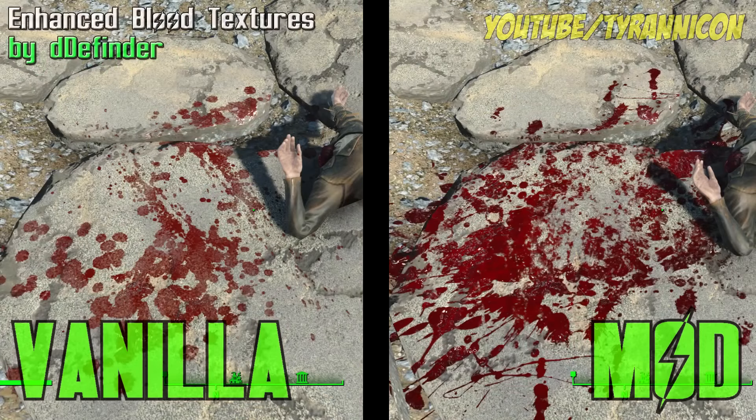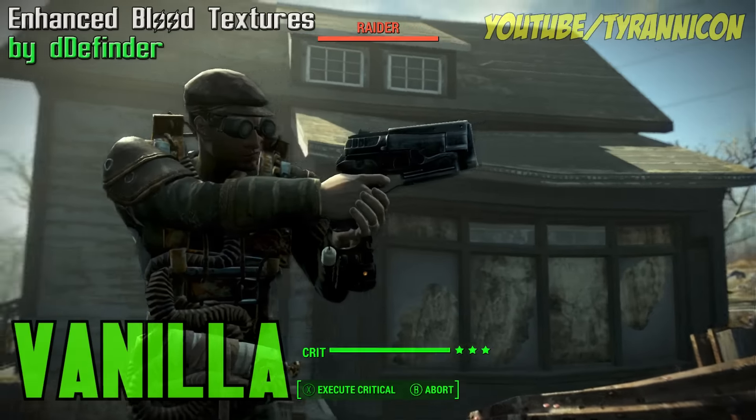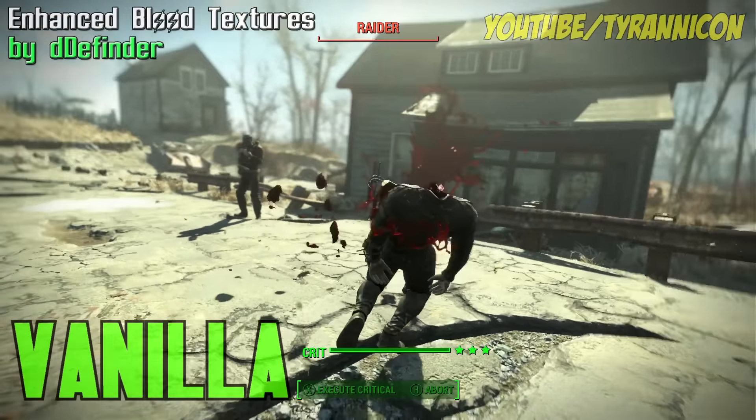And we have Enhanced Blood Textures by D-Definder. As you can see, it makes the blood a heck of a lot more realistic and splattery — makes it look a bit more realistic in general. The blood in the vanilla game looks a bit fluorescent to me. This also has an optional file to reduce the amount of blood that appears on screen when the player is shot. So if you don't like it, you can reduce it. Pretty damn good, worth getting for sure.